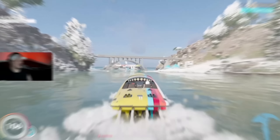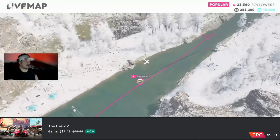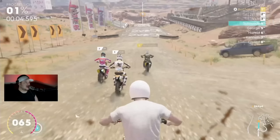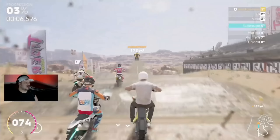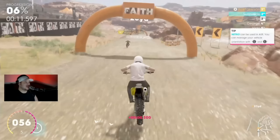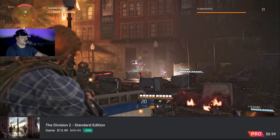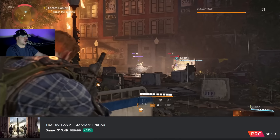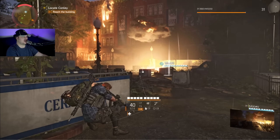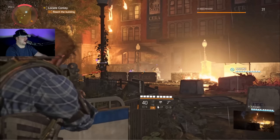The Crew 2 at $9.99 has tons of different ways to race, an open world to run around in, and more content than really any other racing game on any platform — worth every bit of that $10. The Division 2 is in my top five on Stadia and I always rave about it. At $8.99 it has full 4K 60 FPS, full crossplay, full Stadia features. Pick this one up already.